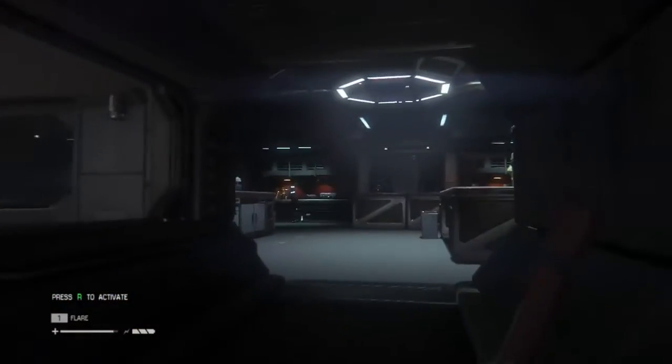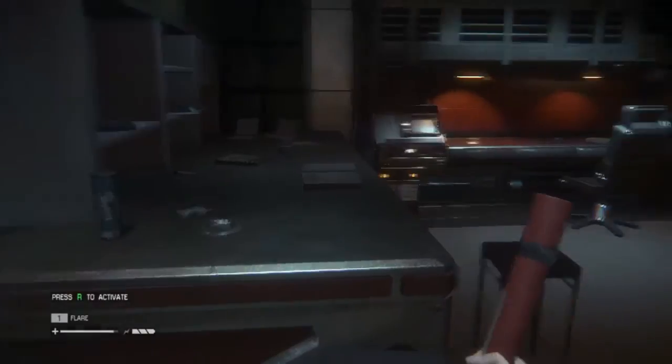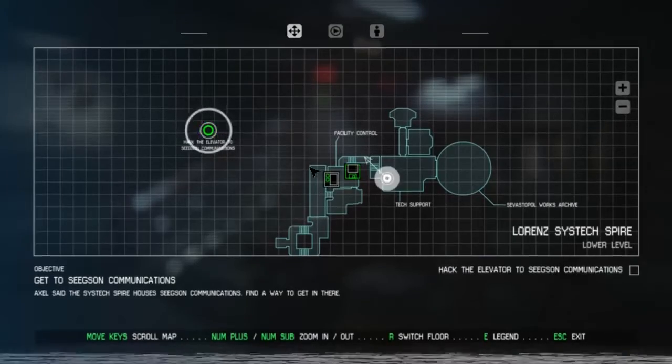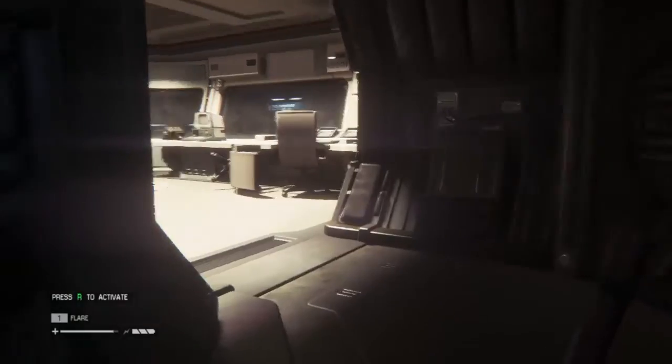We're going to avoid everything that we can — let's get up and walk. Where are we going to go from here? We've got to try and make our way over that way, which means coming back down. This hallway here led to many, many different places. I think we'll have a save as well, as we seem to have done some serious bits of storyline.